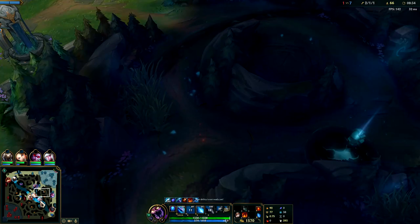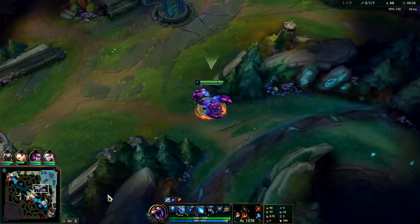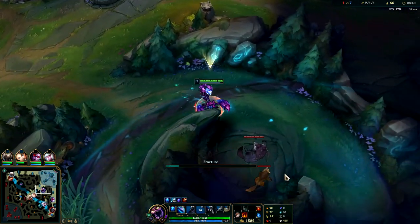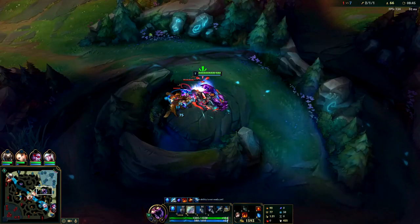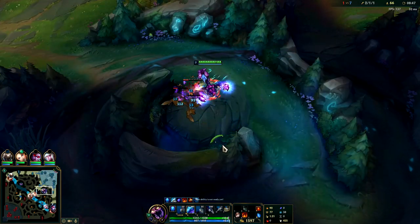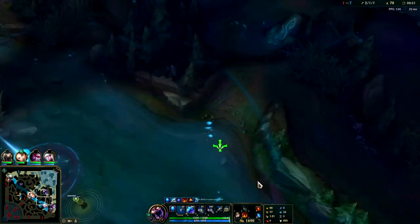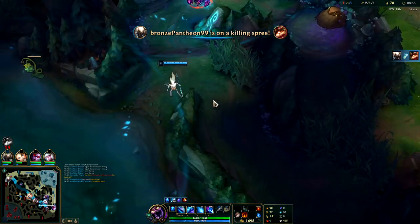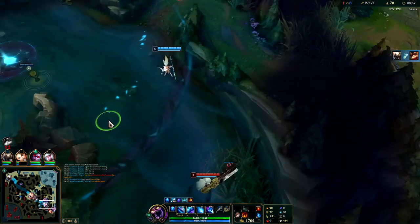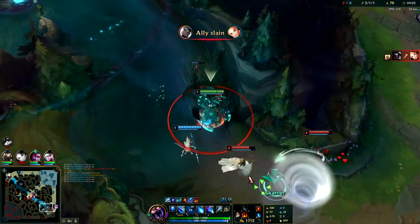Let's go grab these guys. I want to back on full Chem Tank. Whenever your R is up, you're going to be looking for ganks, or if enemies are just overshoved — none of them are overshoved except bot lane right now, so I'll work my way over there. In the mid game, once you're level six and up, every time your R is ready or your Chem Tank is up is generally where you'll be looking for picks and ganks.